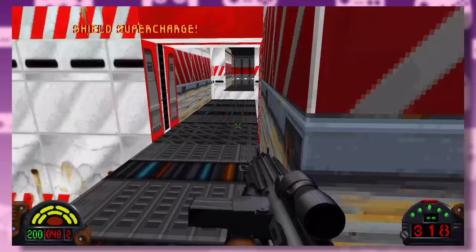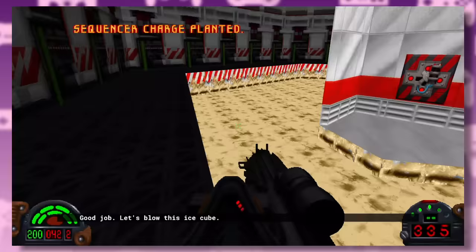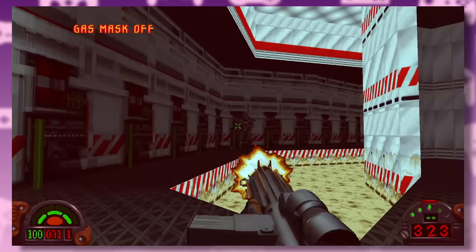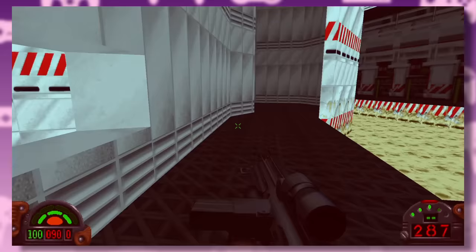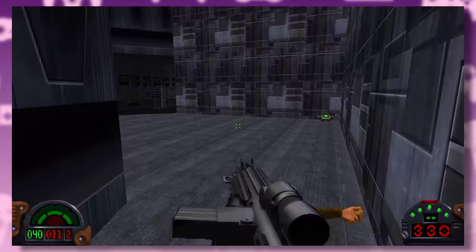I also like how sometimes you'll come across a few Imperials just minding their own business. After setting all three charges, another Dark Trooper shows up, the air turns toxic, and the night vision goggles do absolutely nothing.